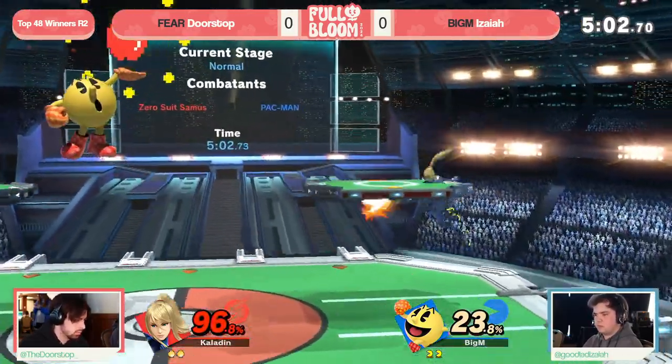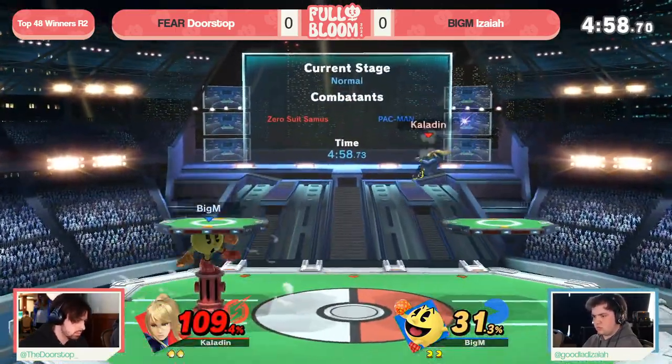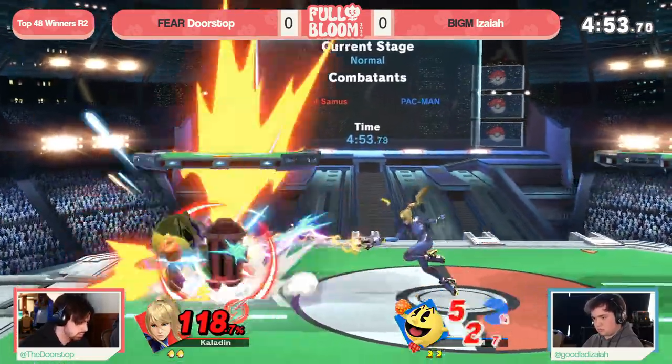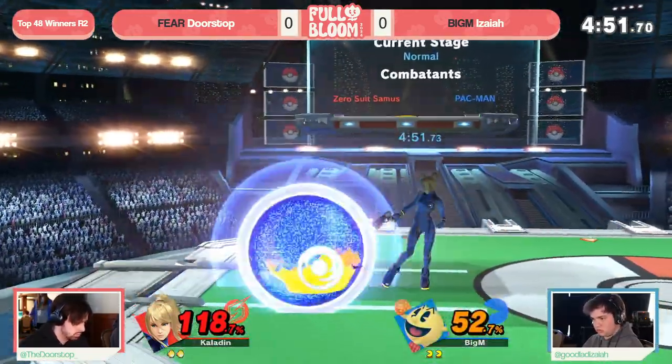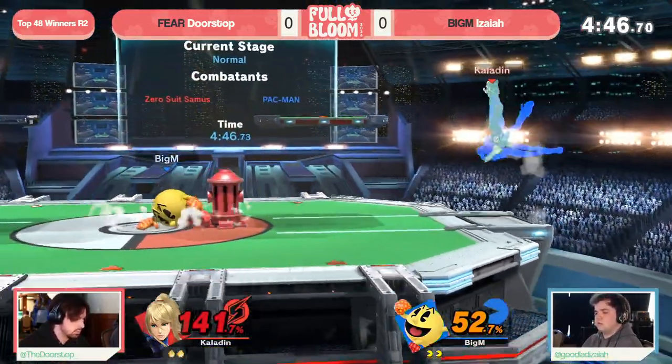Now though you have stage control, you have the corner pressure, but just not able to get away with that roll. So now Isaiah gets some time to set up, and you just have to reset away. What we're seeing right now is the kind of differential when it comes to the ability to output damage — ZSS a little bit more specific in those spots to do huge damage combos.